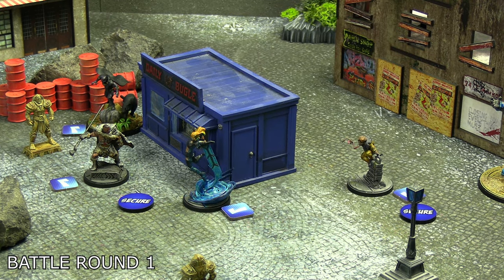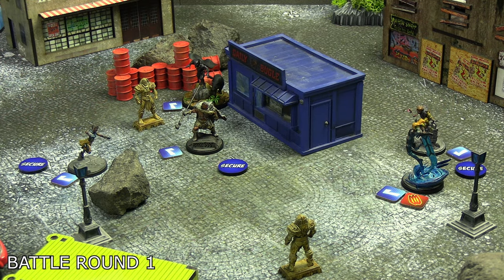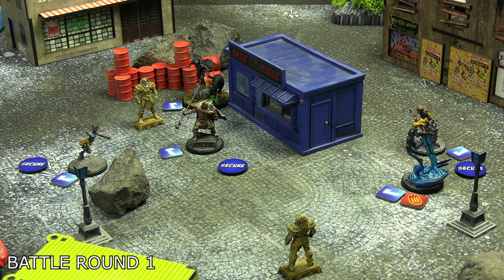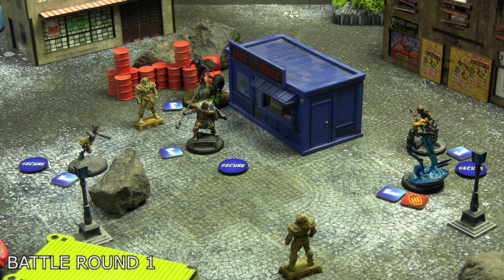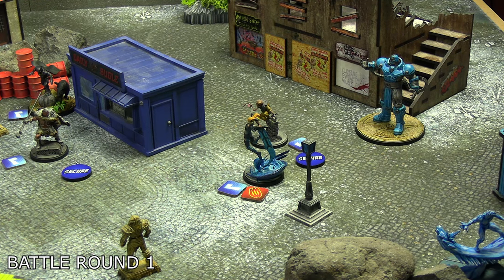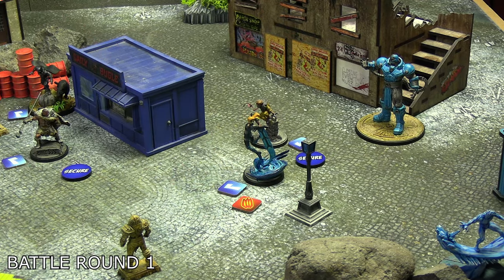The horseman of war, Magik, activated and moved up twice to contest the central gamma shelter against M'Baku. As the horseman of war, the first time per turn she hurts someone or is hurt, that generates evolution tokens. Shuri then moved to secure the back gamma shelter and fired her range-five panther gauntlets at Magik. She did one damage — the maximum — and more importantly pushed her away from the central gamma shelter. Magik is now within one of the back shelter, but because she took damage from the panther gauntlets, one evolution token was generated.